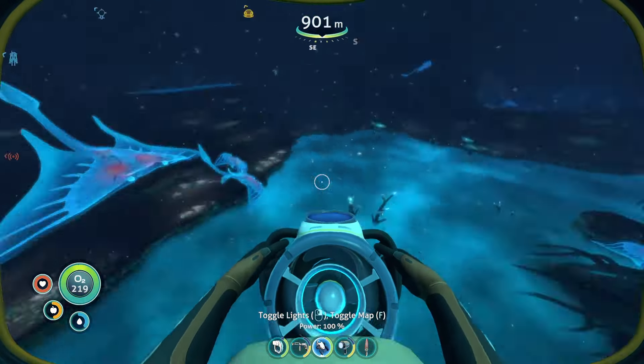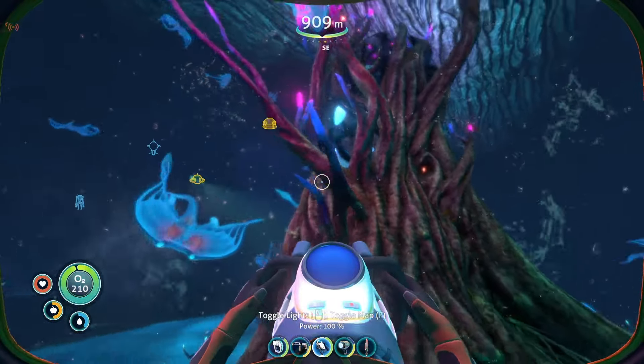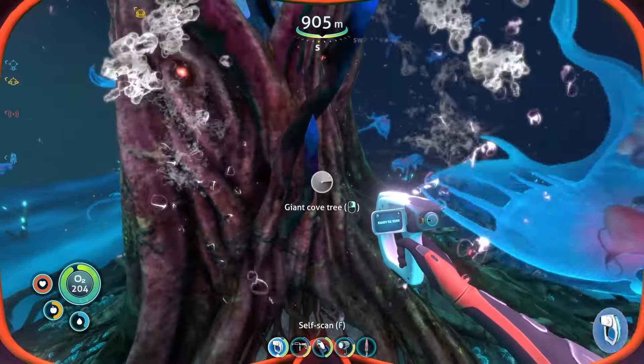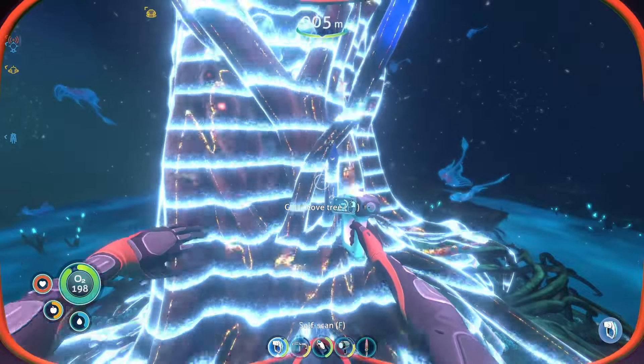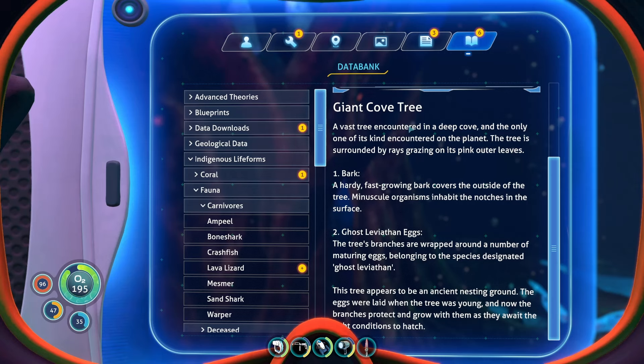Okay, I think I can check this place out in peace because these guys are pretty friendly. Oh, I can scan it! Giant cove tree. 'A vast tree encountered in a deep cove, and the only one of its kind encountered on the planet. The tree is surrounded by rays grazing on its pink outer leaves.' A hardy fast-growing bark covers the outside of the tree. Minuscule organisms inhabit the notches in the surface. Ghost leviathan eggs — 'the tree's branches are wrapped around a number of maturing eggs belonging to the species designated ghost leviathan. This tree appears to be an ancient nesting ground. The eggs were laid when the tree was young, and now the branches protect and grow with them as they await the right conditions to hatch.'